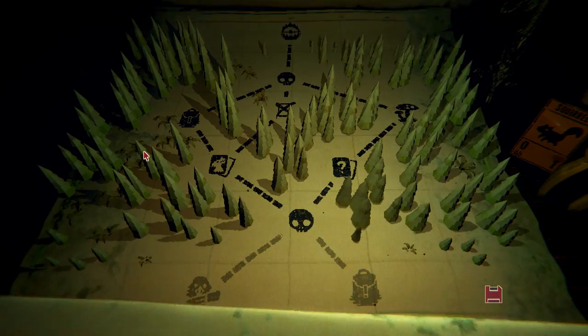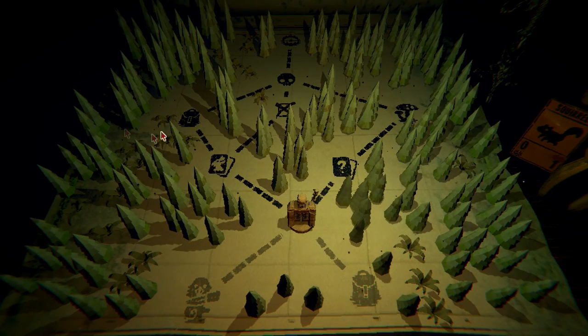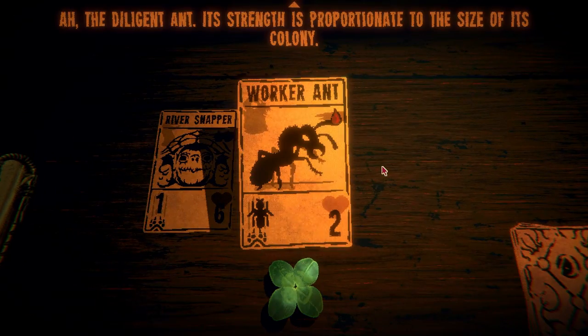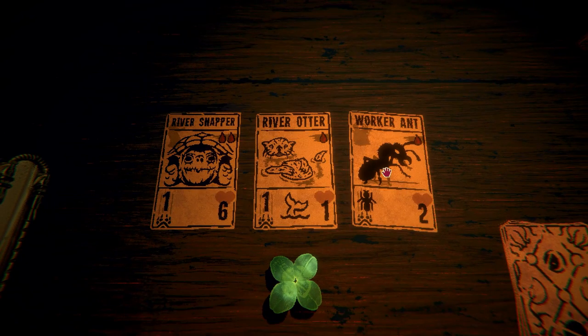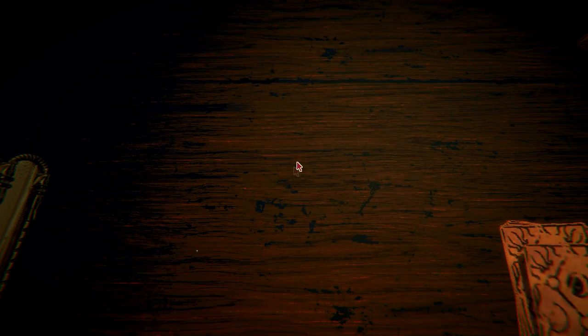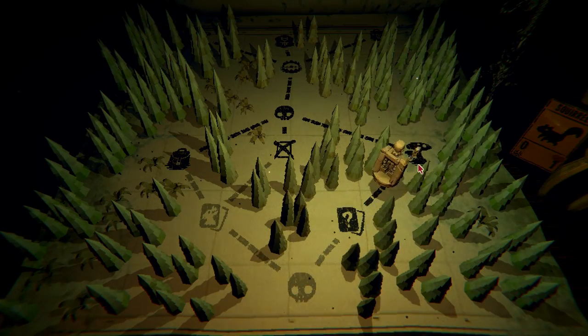Oh, that was good — that was a win! Okay. Let's look for more cards — there's a mushroom up over here too. Worker ant — the diligent ant, its strength is proportionate to the size of its colony. What does this do? I was trying to see what it did. Okay, let's just go.